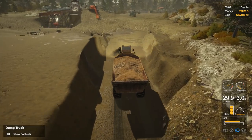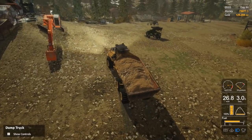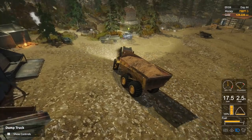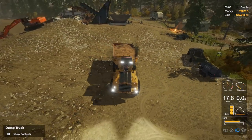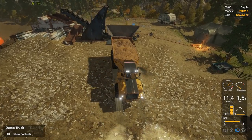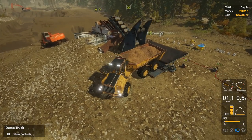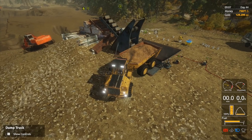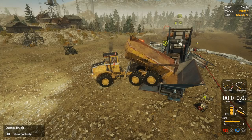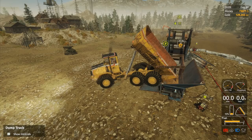Our next task, once we've emptied out this load, is to watch this one go through the plant. If we get the same kind of dirt going through again, I'm thinking I don't really want to go and tip a load of this underneath that wheel loader - this seems like valuable dirt. Maybe we could move the other excavator sitting by the tailings and put that one up by the wheel loader and use it to shovel in a little bit. Let's just tip that all out there.